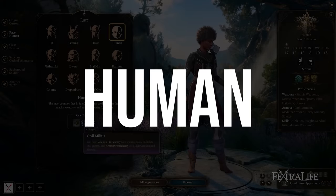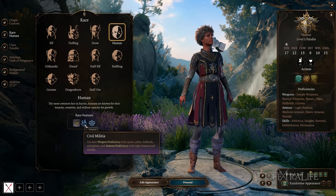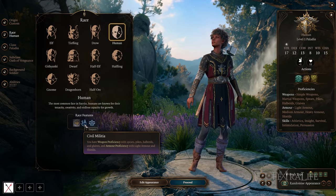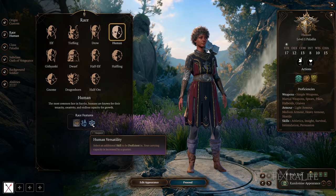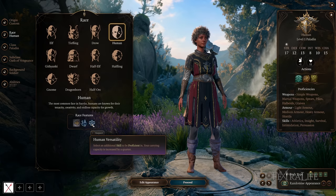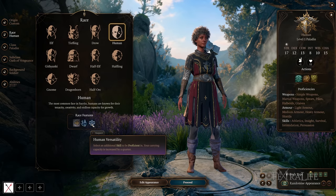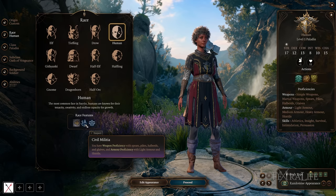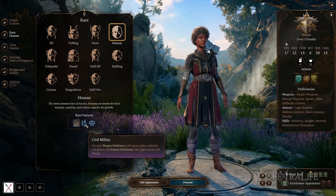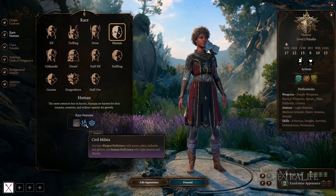This brings us to Humans. Humans have weapon proficiency with spears, pikes, halberds, and glaives, as well as armor proficiency with light armor and shields. They also have an additional skill proficiency — they can pick one more on top of what their class gives them.